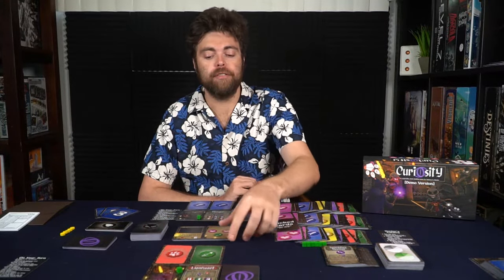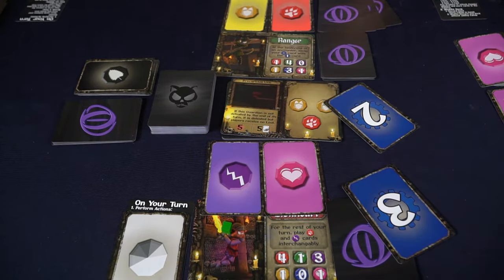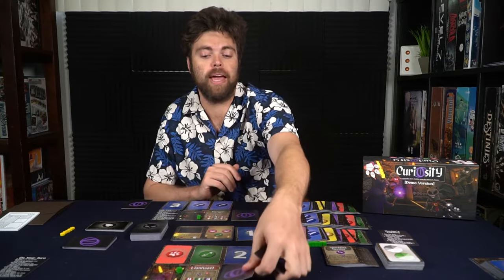Basically, that is all you need for setup. If you're not playing campaign mode, which comes with a bunch of unlockables, you can set those aside as well. In the two-player arcade mode, the first thing you do is flip over one guardian plus a number of fear cards equal to the number on the top right of the guardian card, flipping the top one face up so you know what icons you'll need to defeat it. You'll also take initiative cards based on the number of guardians and players, shuffle them, and deal them out randomly to determine turn order. Each player then draws four cards from their deck.